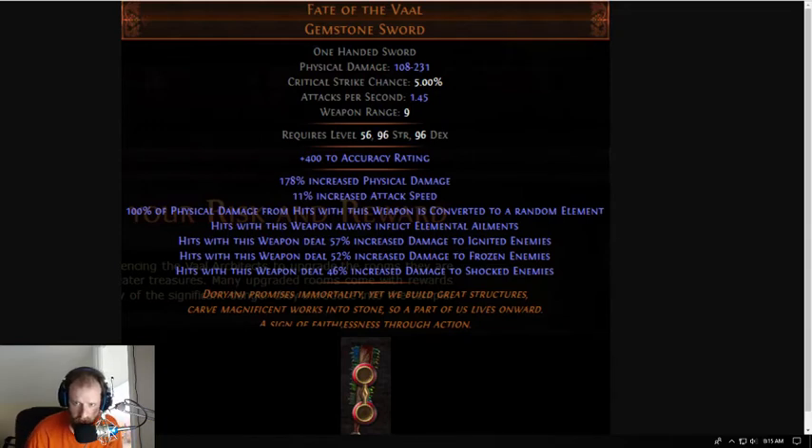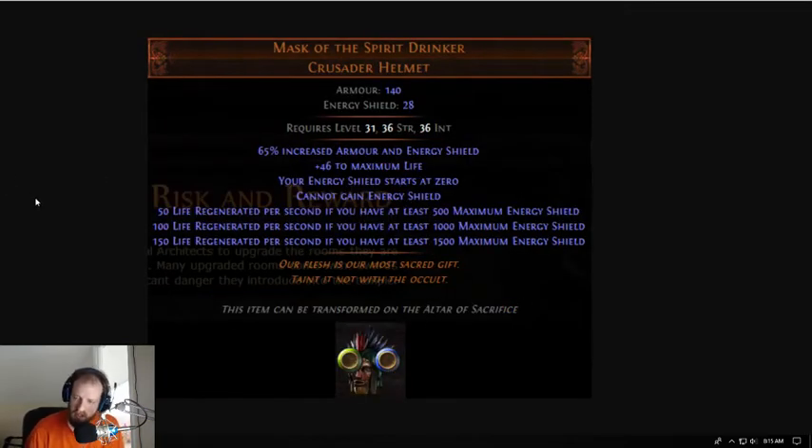So that's the Fate of the Vaal gemstone sword. Then we've got the Mark of the Spirit Drinker. It's a crusader helmet that gives you armor and energy shield, flat maximum life. Your energy shield starts at zero, you cannot gain energy shield, and then you have flat life regeneration for every 500 maximum energy shield that you have. So if you're stacking ES, you're going to get life regen. I'm not exactly sure what this is going to do, but I'm sure some of you are going to come up with some really awesome builds.